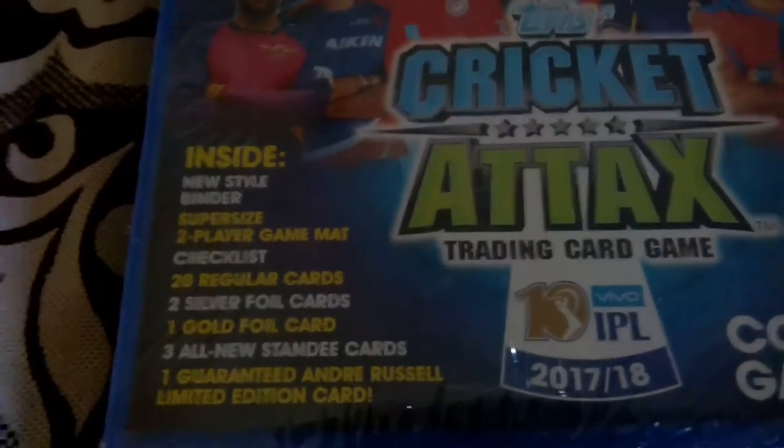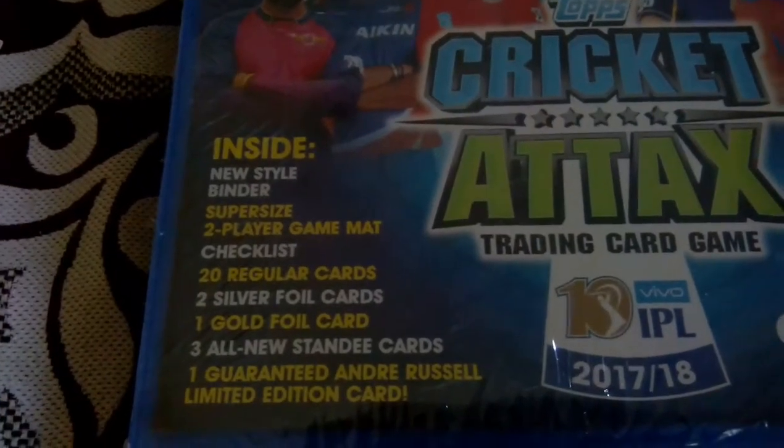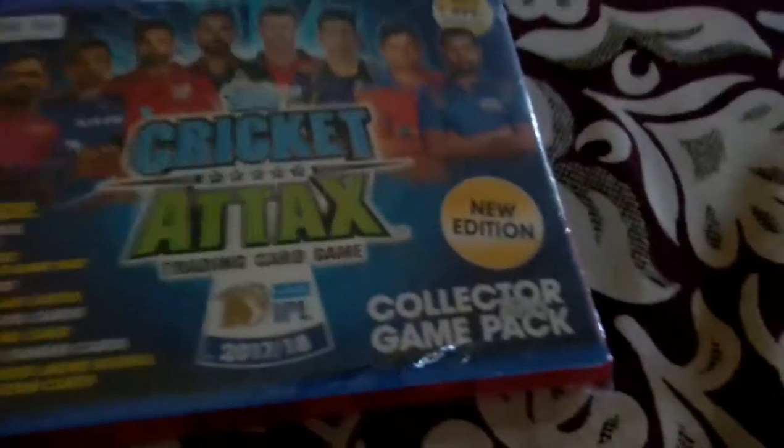Inside this pack: new style binder, super size player game mat, checklist, 20 regular cards, two foil cards, one gold foil card, three all new standard cards, and one guaranteed Andre Russell limited edition. Now I'm going to open this pack.